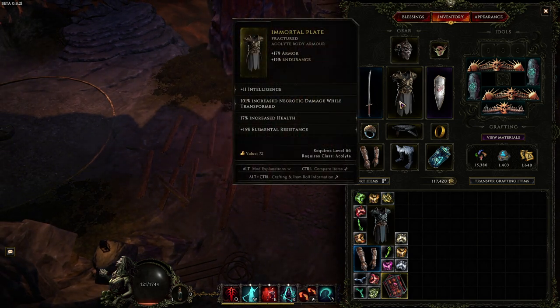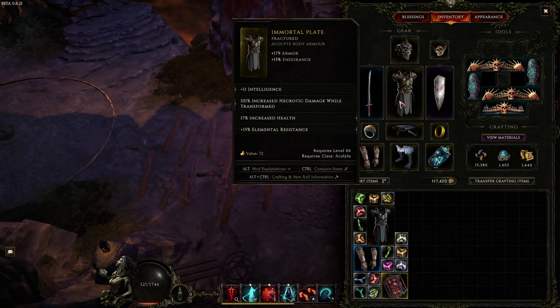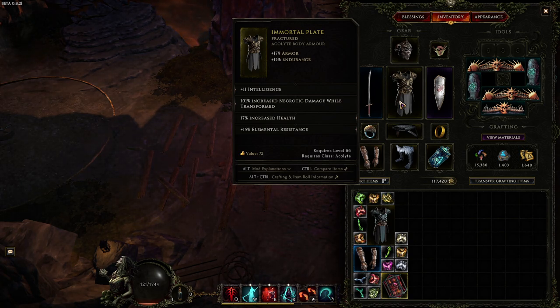For the chest as well — I forgot about the chest. The only issue with this chest is it has Elemental Resistance instead of HP. If you can run HP there, you can get a lot of EHP out of this. Increased Necrotic damage while transformed is an insane stat for us, since we'll be transformed 90% of the time. So having that more damage is insane.